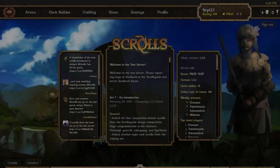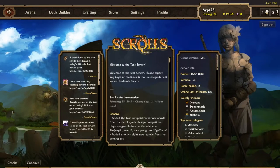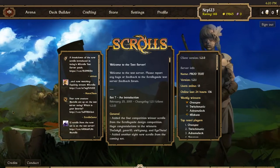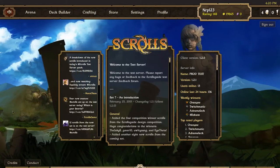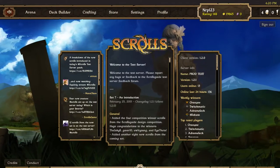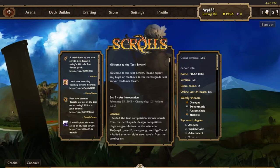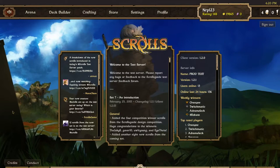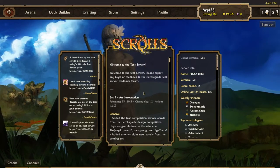What's up scrollers, it's Nerf here and today we're on the test server because earlier today a test server patch came out. This is the first scrolls in Set 7. If you didn't know, sets in Scrolls are groups of 60 scrolls that are released — for example, Set 6 was Waypoints, Set 5 was Rebellion, and Set 4 was Judgment.